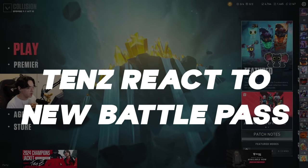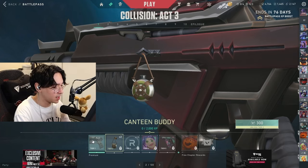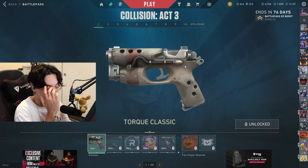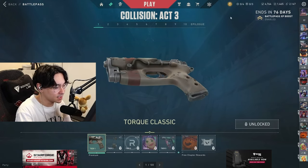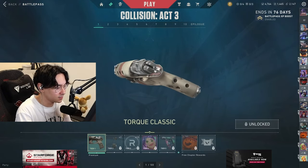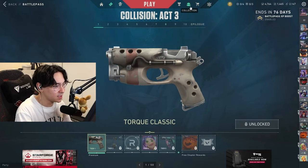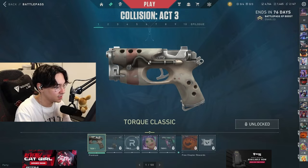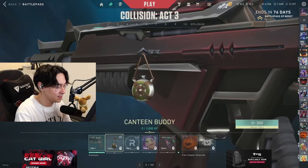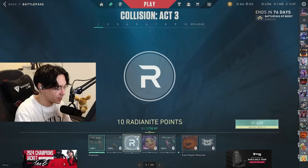Let's jump into the new battle pass. I actually upgraded it but didn't look at what's there. The classic skin — it looks like something from Call of Duty World at War. Wait, is the classic skin normally chunky like that? That thing looks extra chunky. And there's a little canteen buddy — this is actually just like a war battle pass.